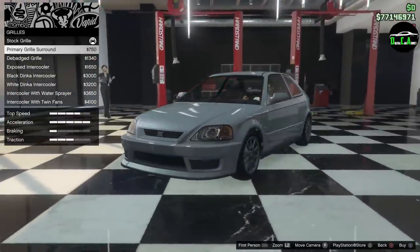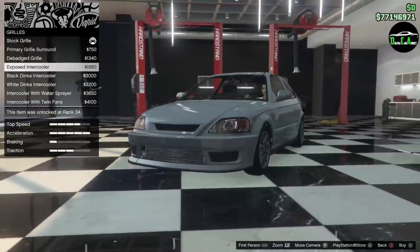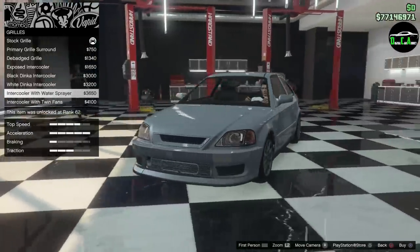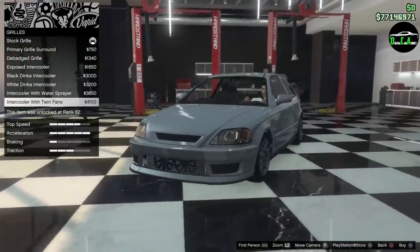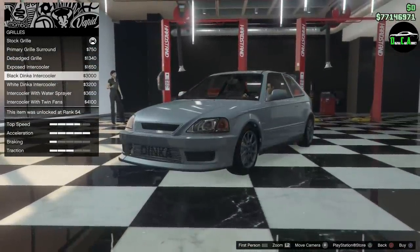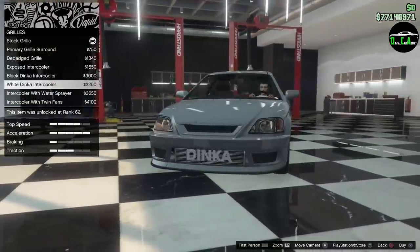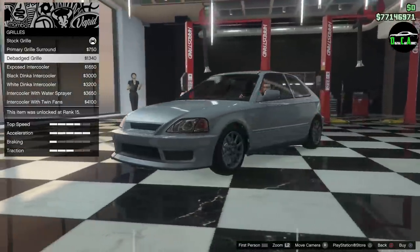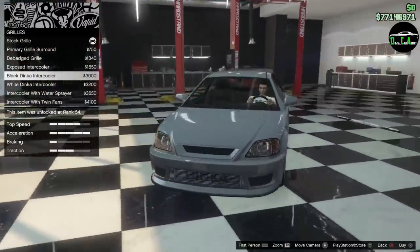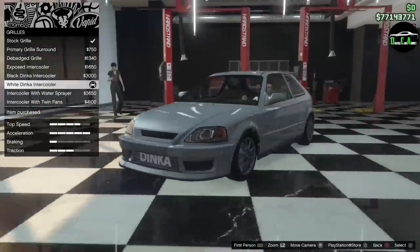For grill, you got Primary Grill Surround, D-Badged Grill, Exposed Intercooler, Dinko Intercooler, Dinko with white letters, Intercooler with a water sprayer, and Intercooler with twin fans. I like the Intercooler options, but the only thing I don't love is that it D-badges the car — all of these are D-badged except the top two. But since it says Dinko on the Intercooler it doesn't look too bad. I'm going to go with the white Dinko Intercooler.